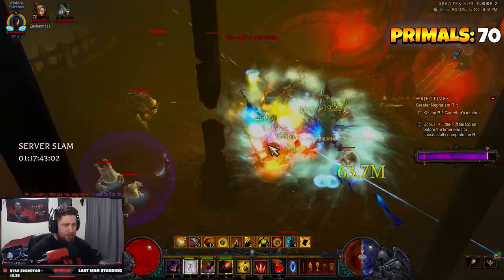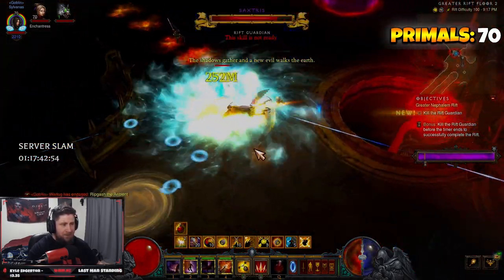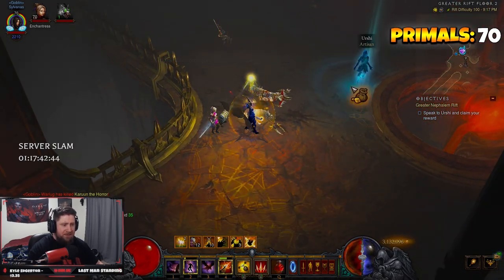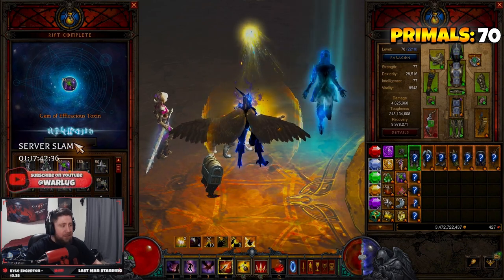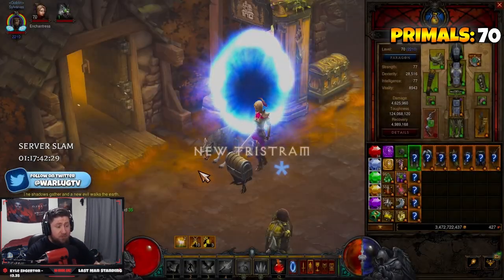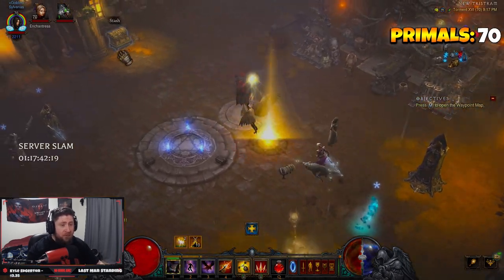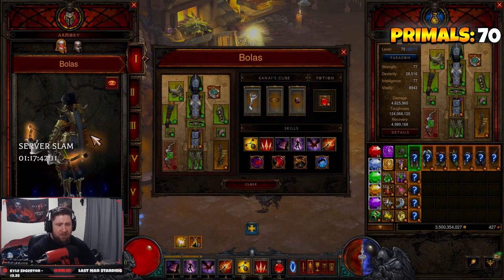Area damage is very important on this build, so make sure you have a good amount of area damage. We're just wrecking - not bad for some bad maps - and done! Really really strong, still super fast just like any God Set build. It is something unorthodox and different if you're getting bored of Hungering Arrow. Playing Bolas is pretty strong - we crushed GR 100 in about a minute 24. I bet we could do a 110 in sub two minutes. The build is very cool and different - I'm probably going to use this a lot for the remainder of the season just to farm with.